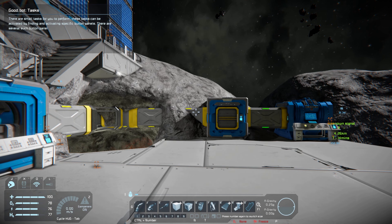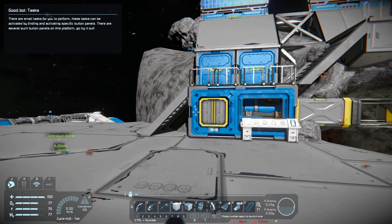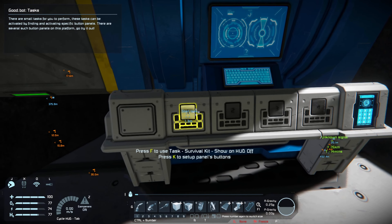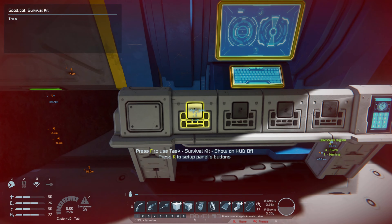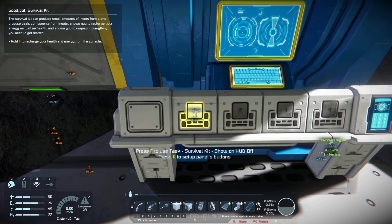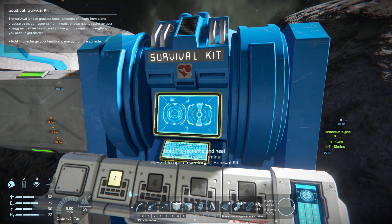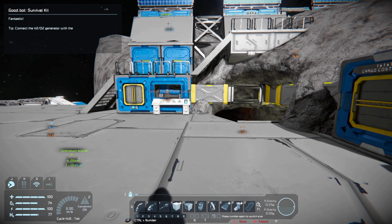There are small tasks for you to perform, activated by finding and pressing specific button panels on the platform. We start with the survival kit — run up to the button panel and press F. It zapped me, so now I have 50% energy and 50% health. The survival kit can produce ingots from stone, produce basic components, recharge energy and health, and allows you to respawn. Point your cursor at the highlighted screen and press F — you'll see health and energy rising back up.